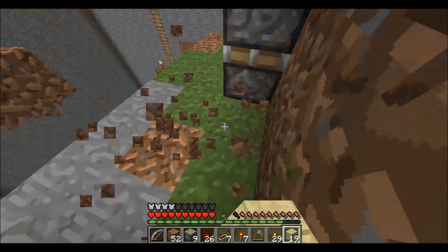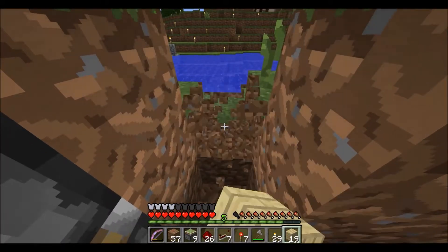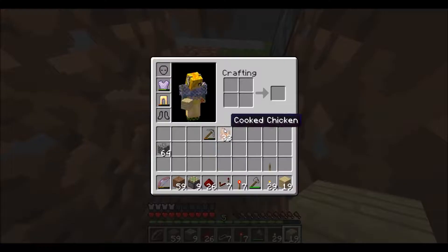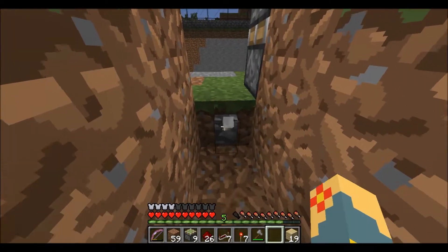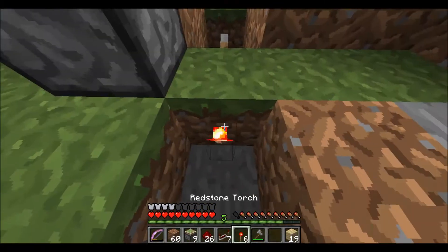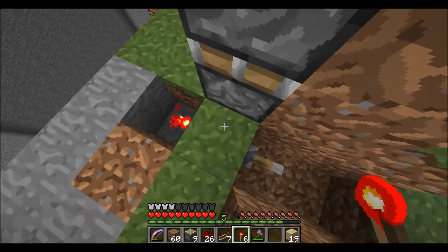We're going to need an input place for a lever, so let me see if I can't dig out a small place real quick. Place a lever here. And a redstone torch here, so that when this flicks on, that torch goes off. Great.